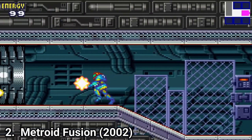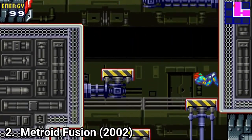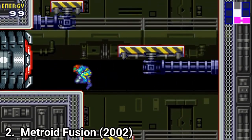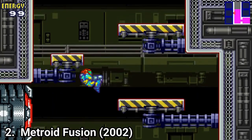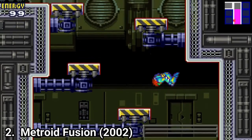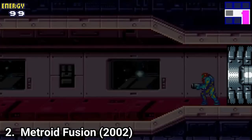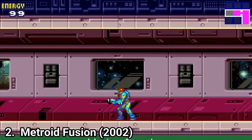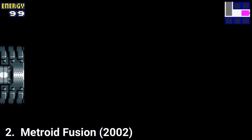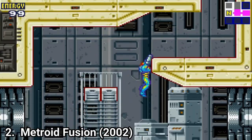Metroid Fusion has a familiar gameplay formula to the previous one, but has one notable difference: the game tells you where you have to go. That's a good thing for people who like knowing what to do, but for some Metroid fans that grew up with the game and exploring all of its corners, it will feel too linear. The game tells you where to go — you don't explore anymore and find out for yourself.